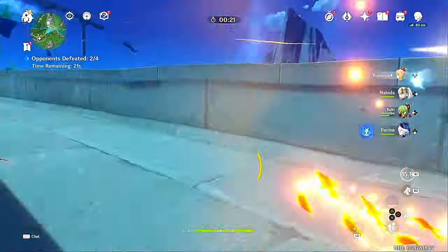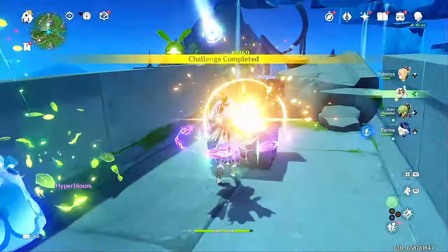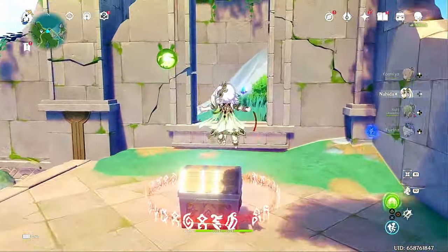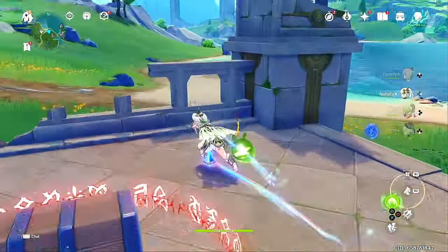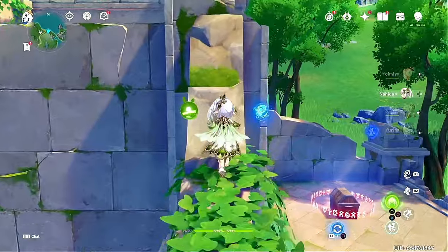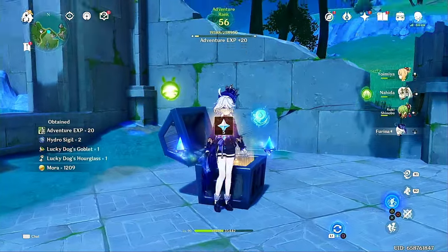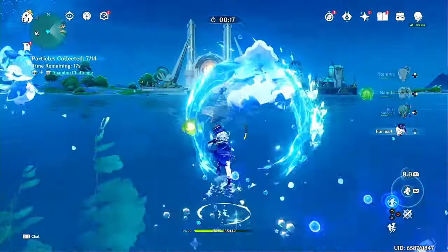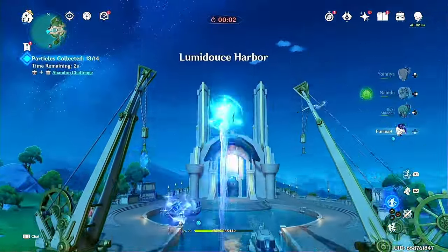Mia to the rescue! I actually never use her — I never really use bow characters. I wished for Yoimiya in the middle of this year and I really like her, but I never use her. I don't know if it's just because I don't use Pyro a lot, but she's really pretty — I think I need to build a team around her. Faruzan is actually OP for these types of challenges. I don't know how people collect these Hydro particles on the surface without a character that can walk on water.